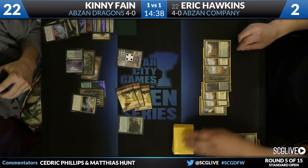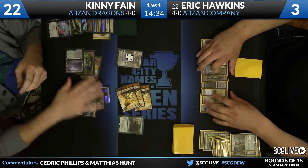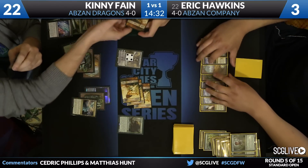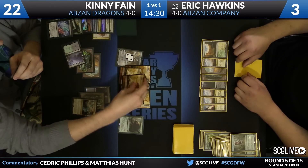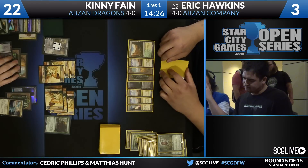Fane is going to play a copy of Hornet Nest. Looks like he's in the driver's seat at this point. Hawkins is at two — make it three, excuse me. Three more Soldier Tokens should be coming here in just a moment. There they are. Things do not look good for number 22 on our opponent series leaderboard.